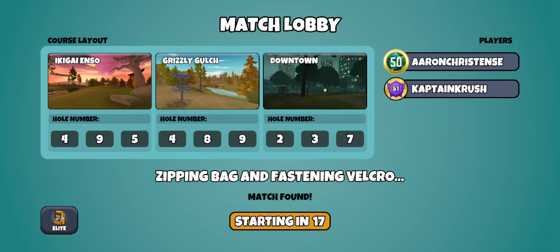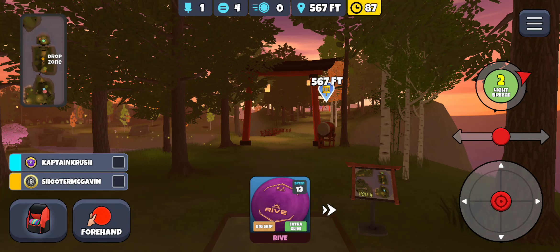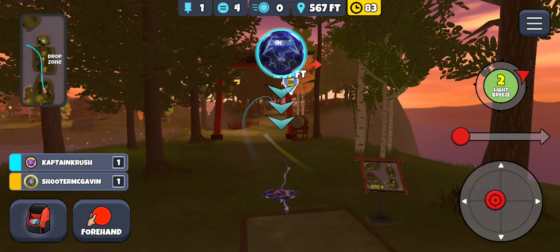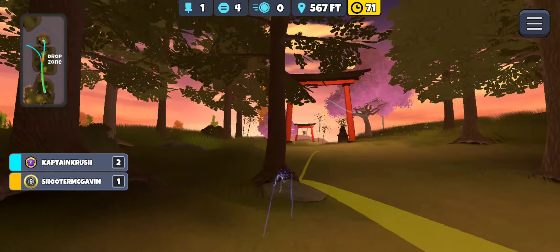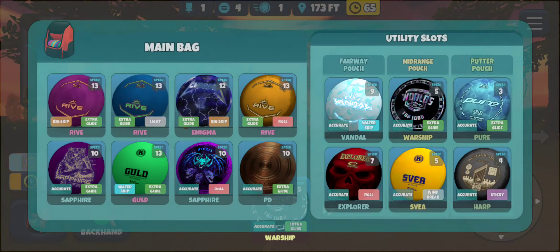We got Enzo, so the only thing I don't have in the starter bag that I might need is the skip sapphire. That's kind of what I'm considering when switching for something like Enzo. I think the backhand might be a little long so I'm going to stick with the forehand Enigma. Just try to throw it right up the middle and end up on the right side of the fairway. Looks pretty good — but we get a dead skip. That would have been an easy eagle.